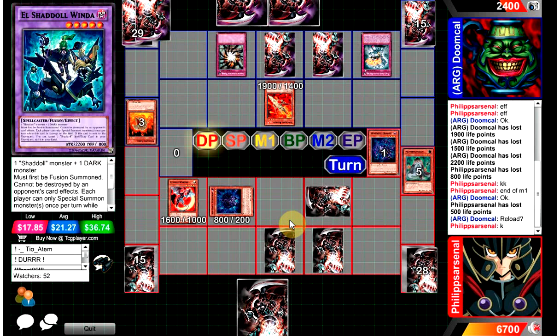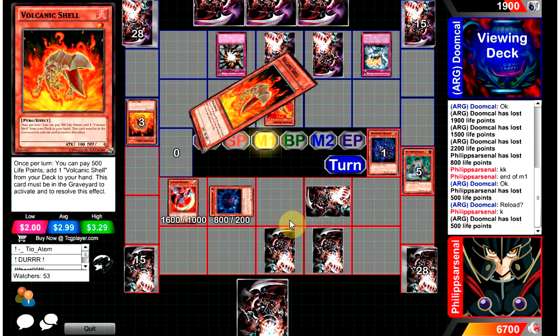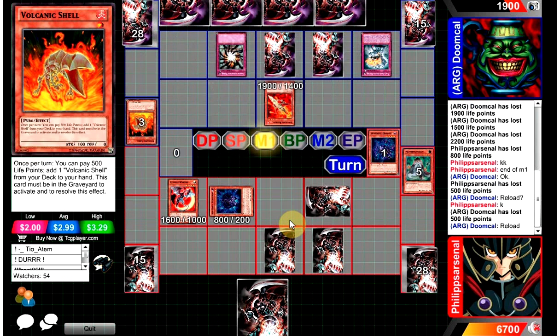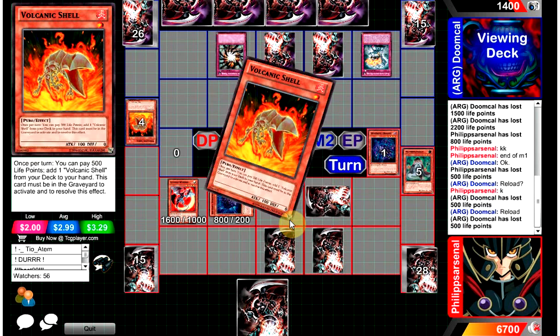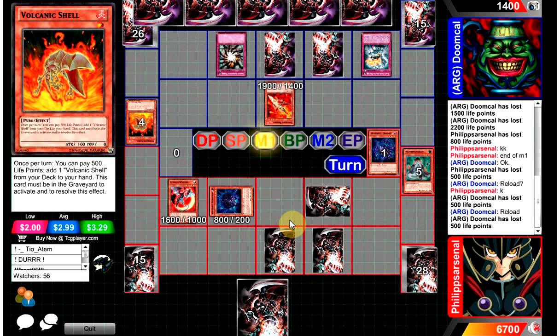He can still use Reload pretty much at any time — I guess he just doesn't have that Scattershot. He activates Shell and draws one for turn and one for Reload. I totally didn't realize you drew a card for Reload — that card is sick. During either player's turn you can discard a Shell and draw one, get another Shell, then during your turn discard it and draw another one.